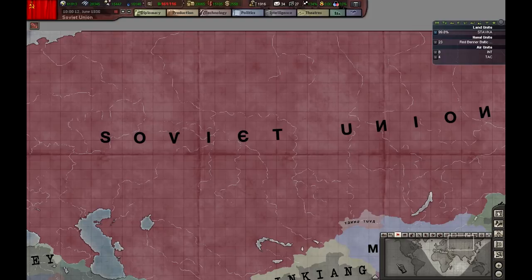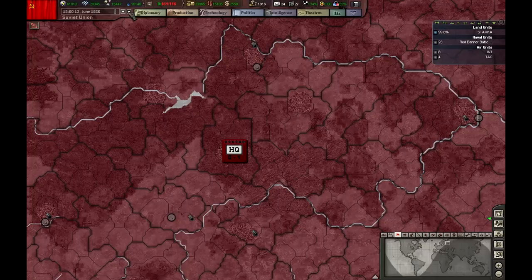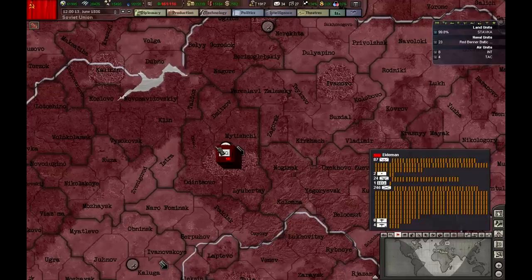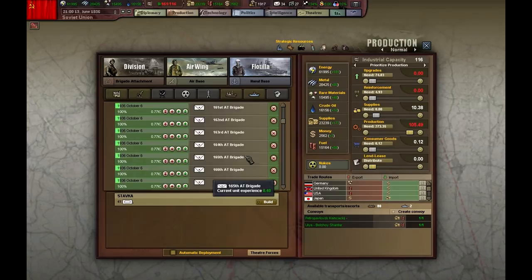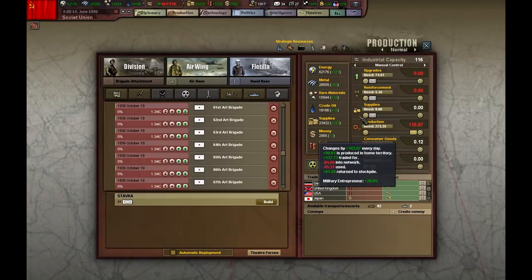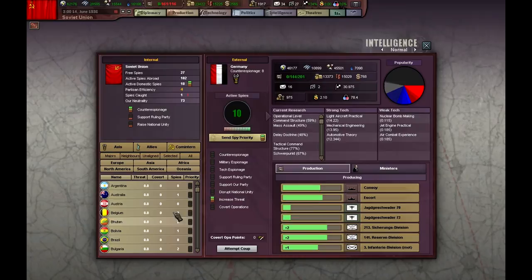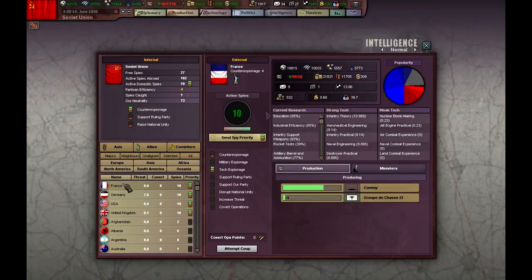Hello guys, welcome back to another episode of the Soviet Union let's play. We are slowly building up our army and stacking up for what lies ahead — a big nasty war, especially against the Axis. Let me look at production. I'm going to put this in manual control again. No need to be producing supplies. Our neutrality is 72.99, which is great.